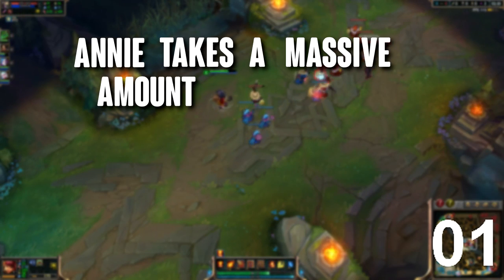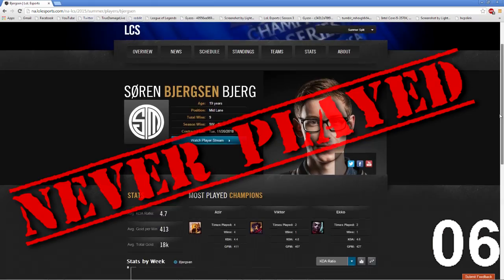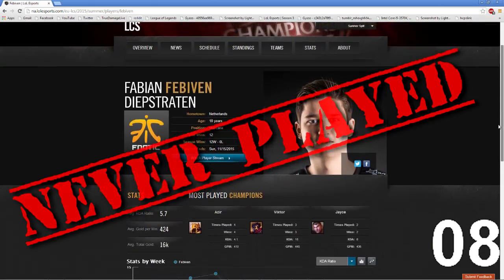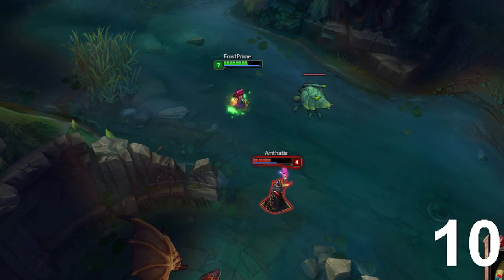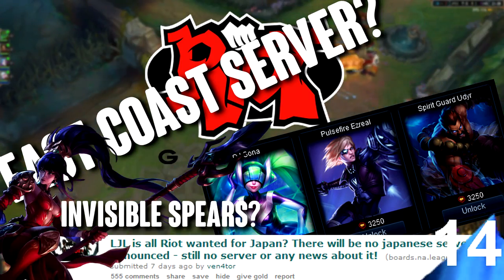Annie takes a massive amount of skill to play even at the minimalist of levels. Her intense mechanical combos make it nearly impossible for even the best of the LCS to execute her moves correctly. I mean, how am I supposed to put my mouse on top of a champion and press three entire buttons in no specific order? Riot just asks way too much of us sometimes.